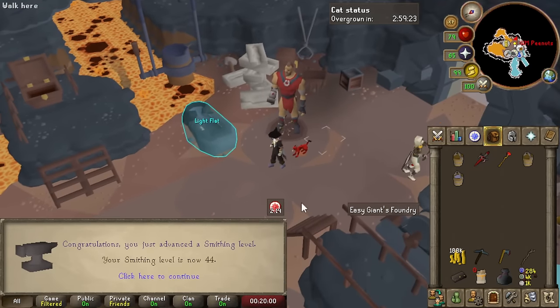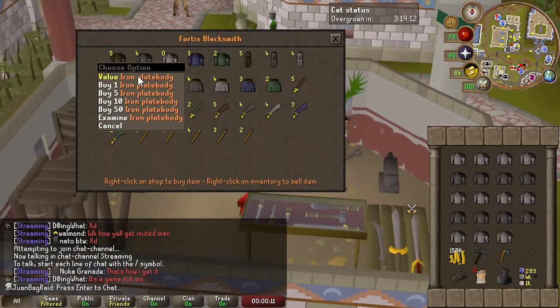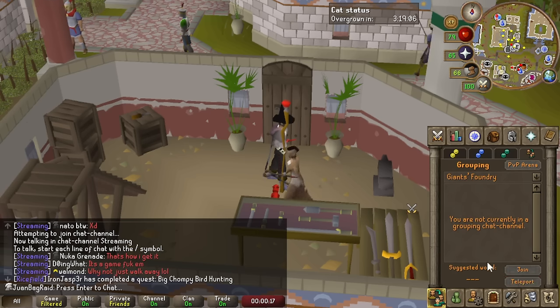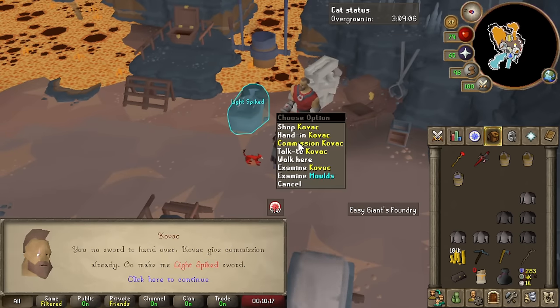This is awesome. I managed to do 3 rounds and my minigame teleport is about to run out. Also at 44 Smithing — gotta hop 3 times and I can just minigame teleport right back. Beautiful. We're getting a level every single time, that's crazy.